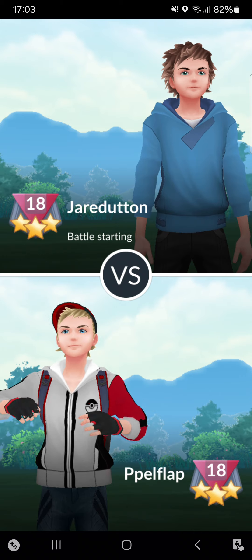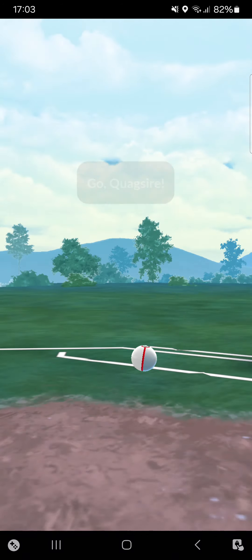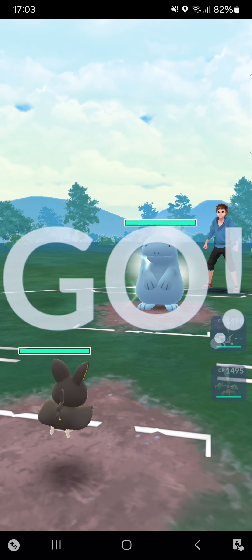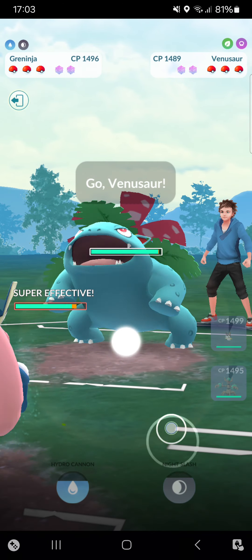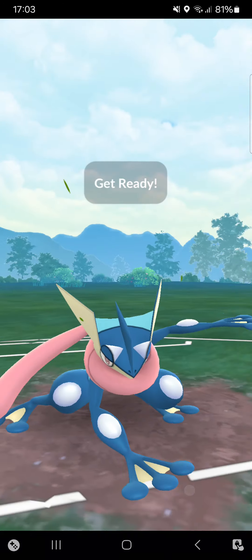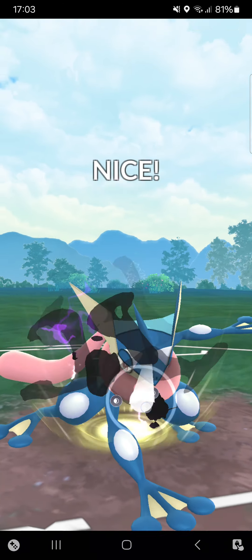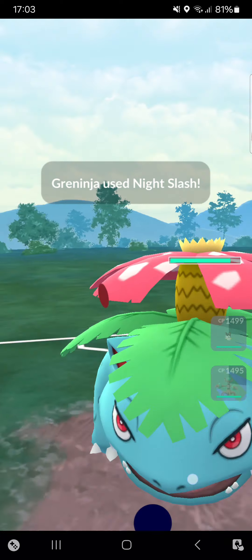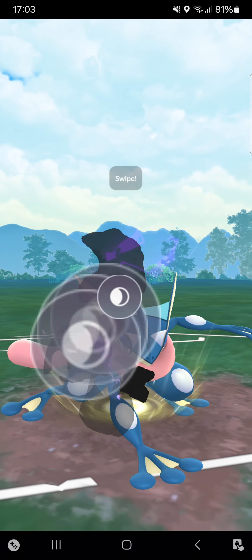Maybe I should have thrown Greninja into Shadow Quagsire and saved Emolga for Shadow Polywrath — could have won, but I messed up. Two wins into two losses. Last match against Jr Datan — starting very weak into a Purified Quagsire. Opponent switches straight into Venusaur, which I don't like, but going for Night Slash dealing enough damage.